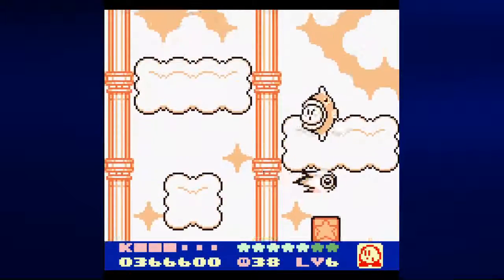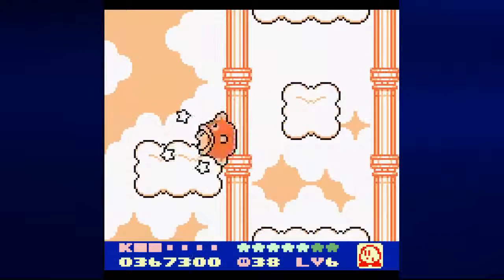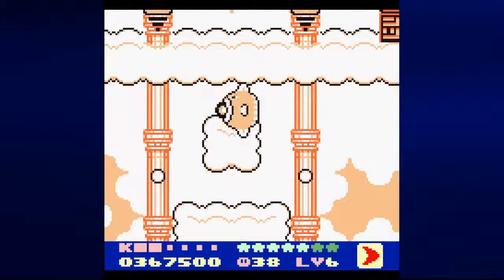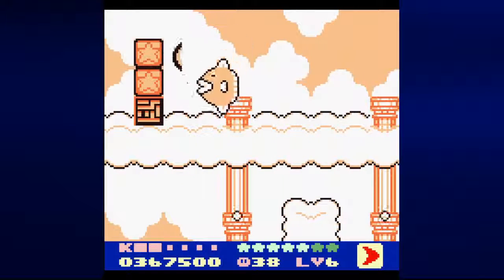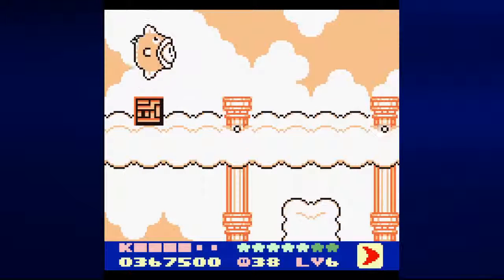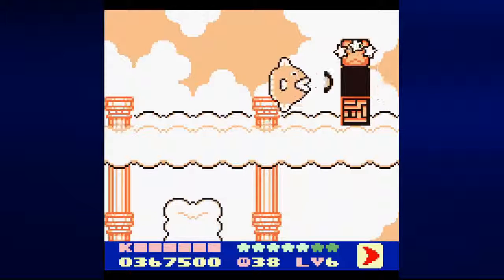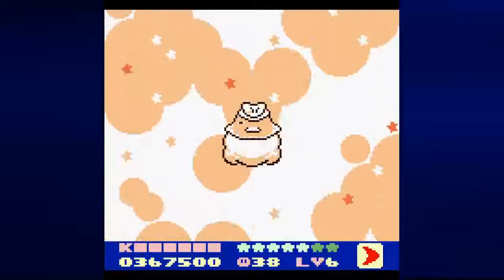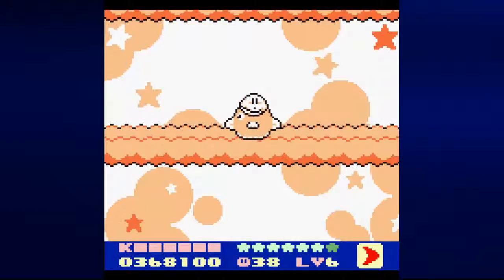I could get through this a little more easily if I could stop getting hit. If you get to where the columns are, the air current will bring you up. They did the high jump, which caused them to go off screen. Also, there's a Maxi Tomato to the left, and to the right is the exit. If I could break those blocks at any time, that'd be great. And I got another star.